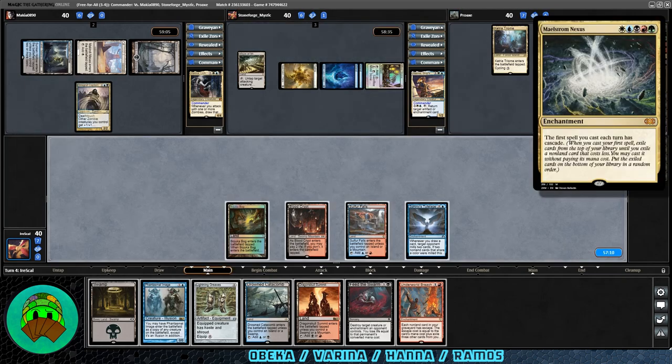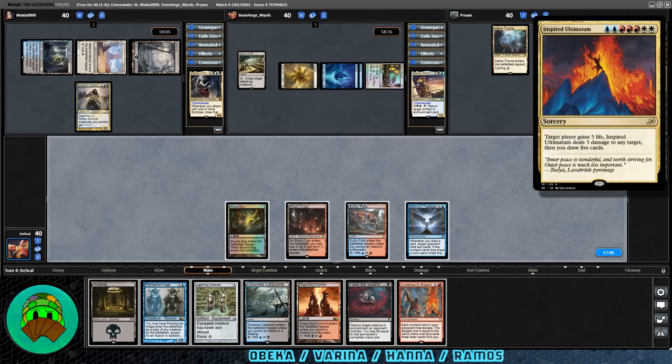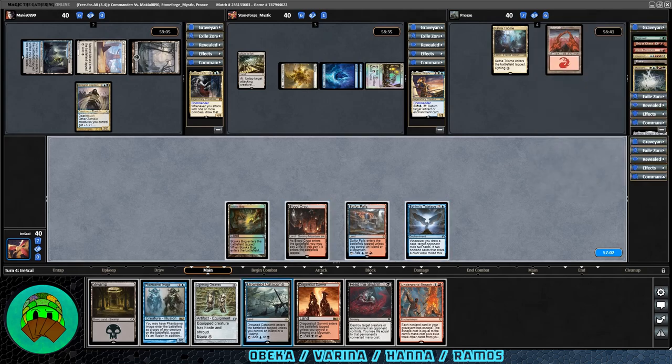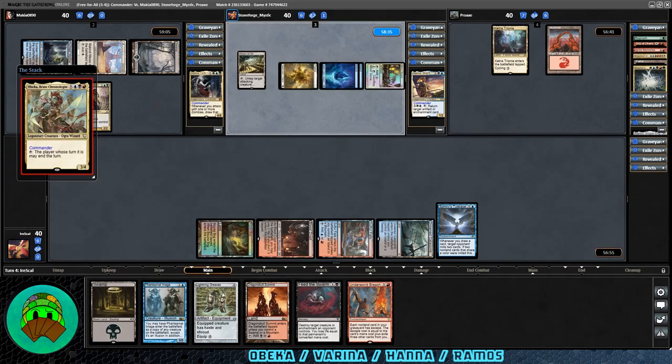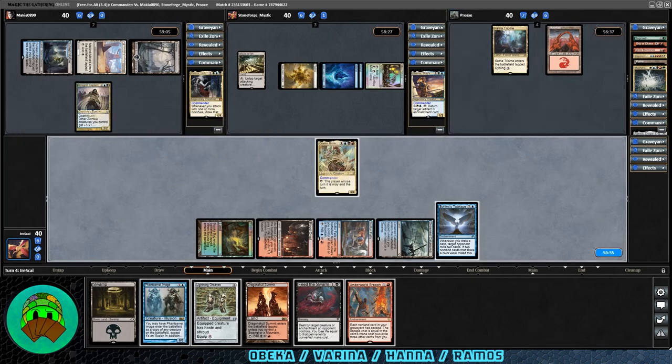Maelstrom Nexus, Inspired Ultimatum, and Ignite Memories — so we did mill Ramos for four. Let's go ahead and play Drowned Catacomb and get down our commander. Obeka Brute Chronologist coming down. She's leading the deck basically because if things go awry, and of course to punch Eldrazi triggers in the face. Also, if we have some end-of-turn effects through reanimation, she stops them — except for Feldon. That does not work; it only works for one more turn.